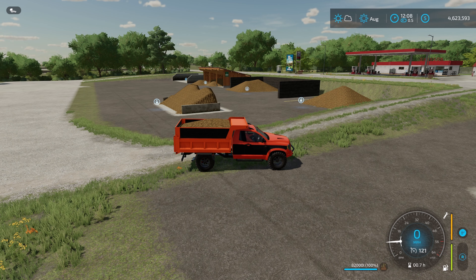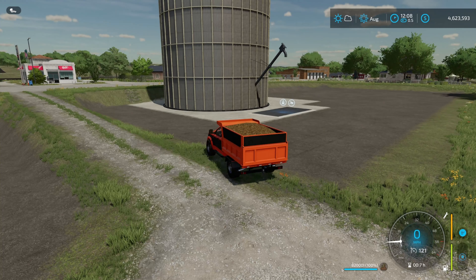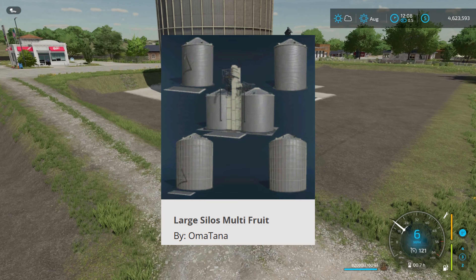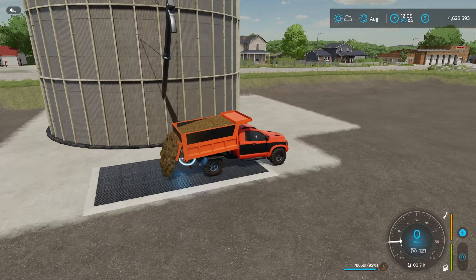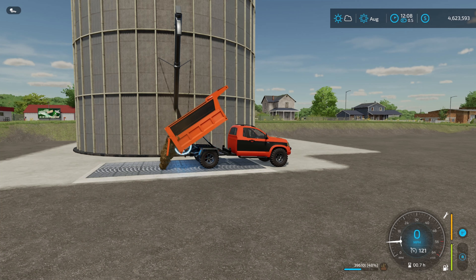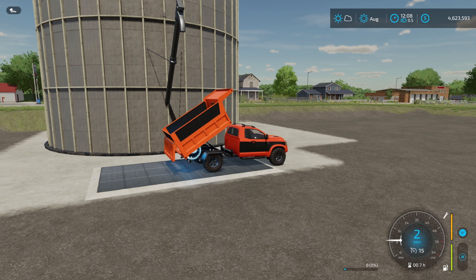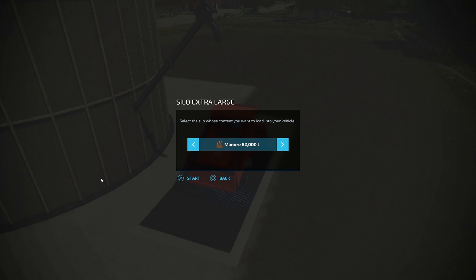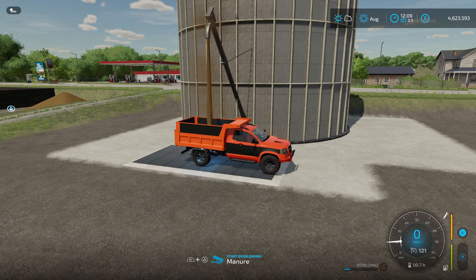If you want to stay on the realistic side of farming, what if I told you there was a silo that could hold 50 million liters of manure? Right here we have the large silos multi fruit pack, and this thing is going to take your manure. I'm going to be able to overload it — 50 million liters of capacity — and this thing only costs you $50,000. That is absolutely insane. If you're pumping through a ton of manure and you want to manually transport all of it, you can fill it right back up out of the same pipe. 50 million liters!